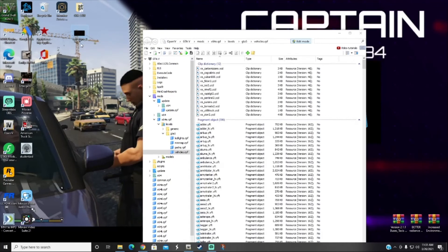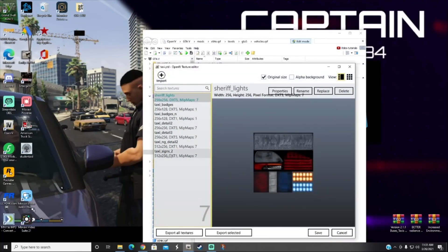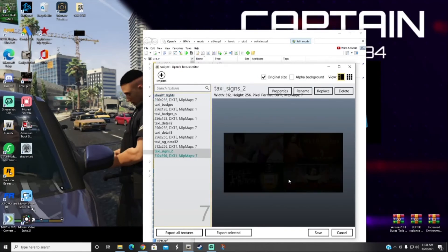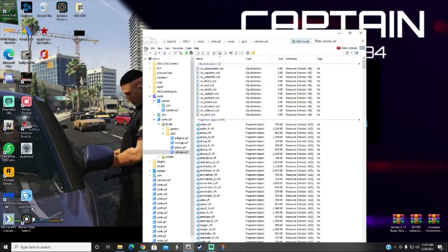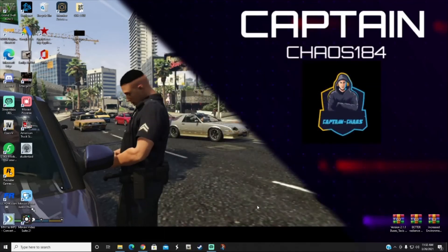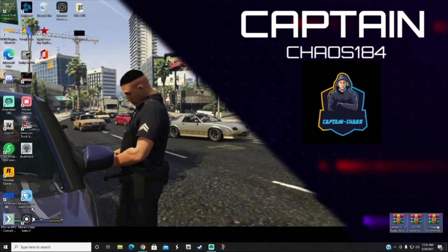The last one is taxi signs. Go up to the search bar and type 'taxi.' Find taxi.ytd and scroll to the very bottom where it says 'taxi signs two.' Hit Replace, select the taxi signs two file from your desktop, and Save. We're pretty much finished now — go to File, Close All Archives, hit the Edit Mode button to turn it off, and exit OpenIV and your main directory.